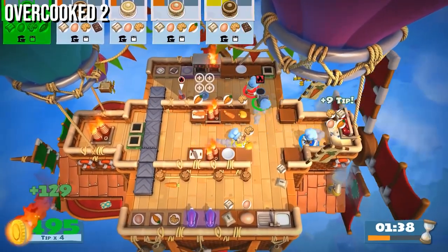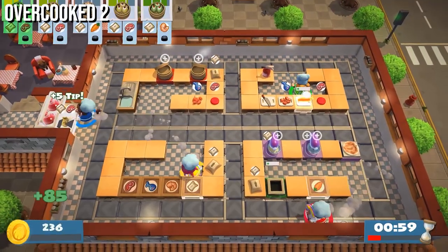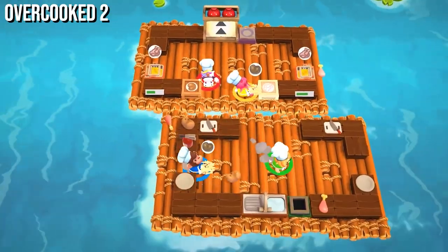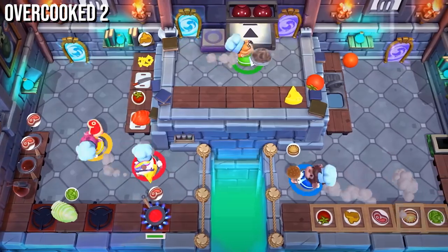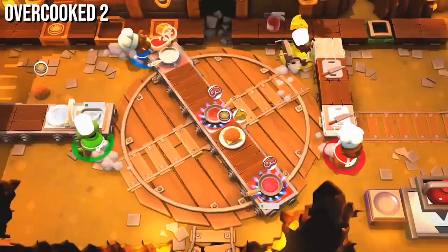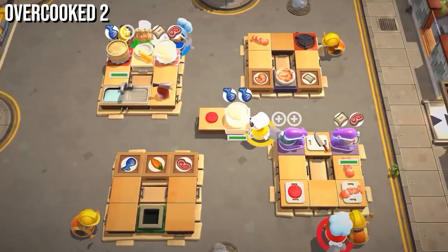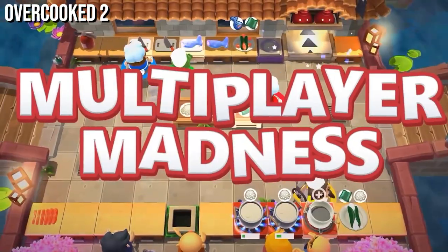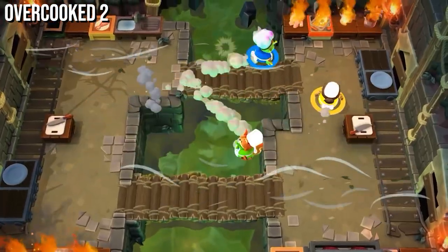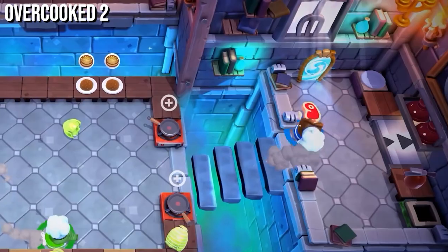Each of its campaign levels presents its own unique challenges to overcome, from shifting kitchens set aboard parade floats and river rafts, to teleporters and travelators. Coordination is key to success, which is much easier said than done, especially when your entire kitchen is on fire and the dirty dishes are piled sky high. Top of its stuff this one though, and well worth a play.